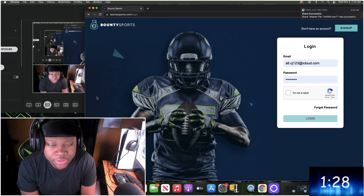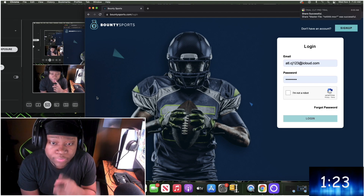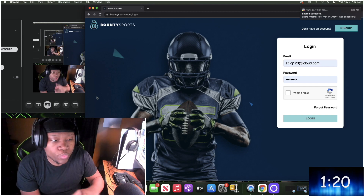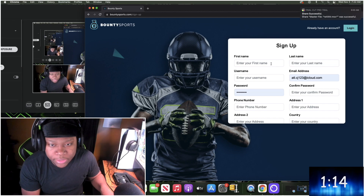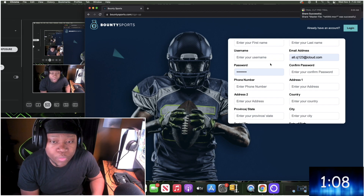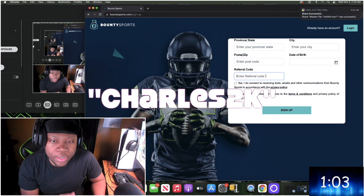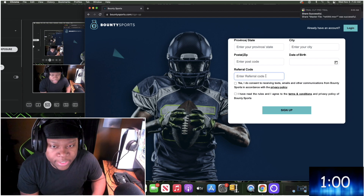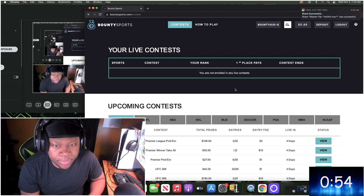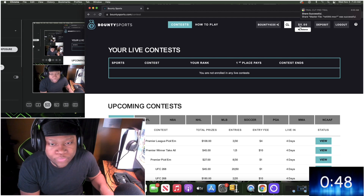Signing up for Bounty Sports is so easy and simple. All you have to do is click the link in the description down below — it will be the first link — and it will take you automatically to the site. Once you get to the site, click sign up, fill out all the required information. You don't need a major credit card or anything like that. Once you get to the referral code, the code you want to use is Charles2K, and that will automatically give you a free $5 to use and enter contests right away.